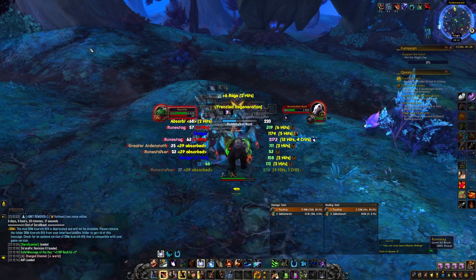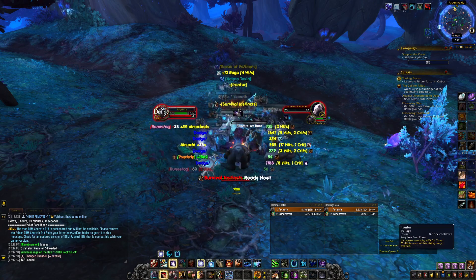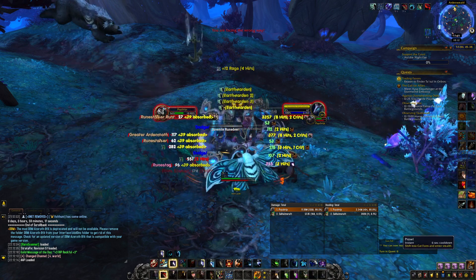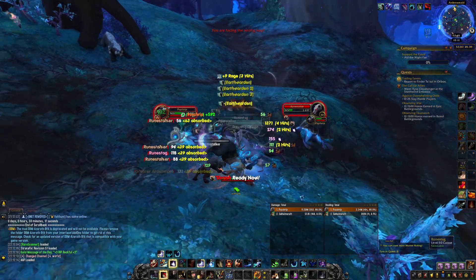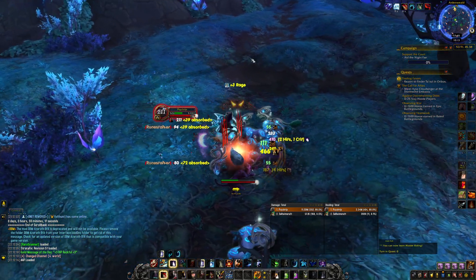You can do a big pull as a Guardian Druid and you will never have to worry about your health. You have so many cooldowns to use: you have Iron Fur, you have Survival Instinct, you can heal yourself with Frenzied Regeneration, you can use your Renewal as well to actually heal yourself, and you have Convoke the Spirits and Berserk to damage the enemies. Even for this pull I barely used any cooldowns.